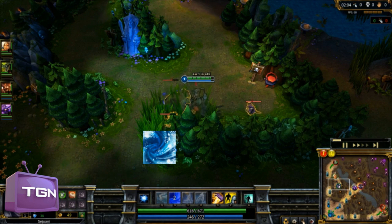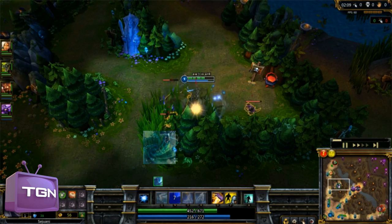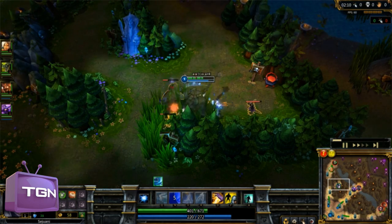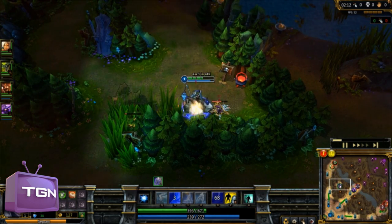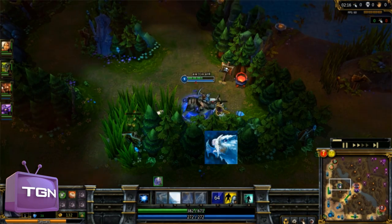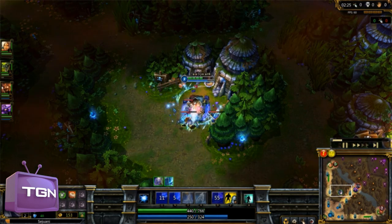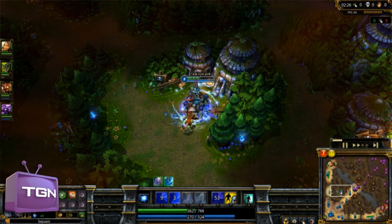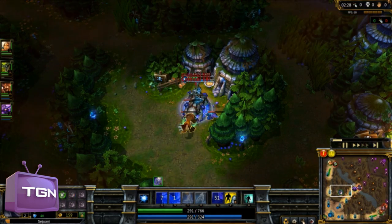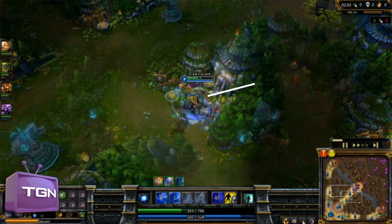Start with your W — this is an AoE damage ability so you will hit the big golem and the little lizards. After this you will get a level up and then skill your Q, Arctic Assault. This allows you to charge into the camps, giving them a debuff slow which will strengthen your W spell, so it's easier for you to kill them.